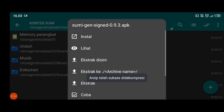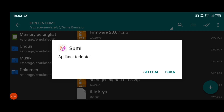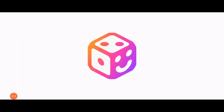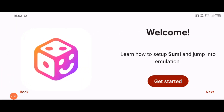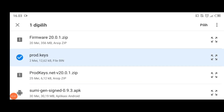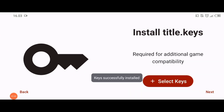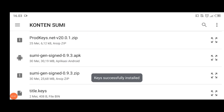Kalau udah kita install untuk emulatornya. Kalau udah selesai, kalian langsung aja buka. Accept dan continue, kemudian get started. Dan select your prod key ya teman-teman. Masukkan prod key kalian — ini dia prod key-nya. Kemudian untuk title key-nya juga ya teman-teman, title key ada juga di sini.